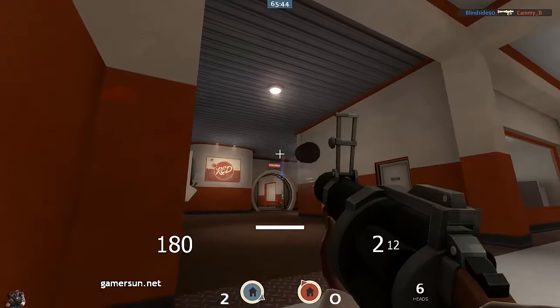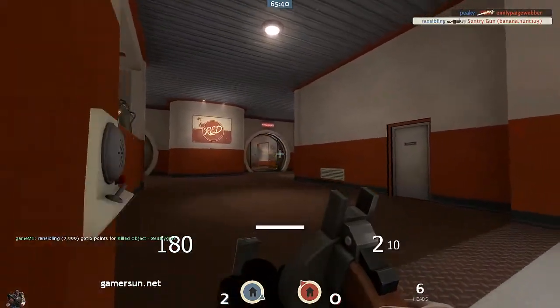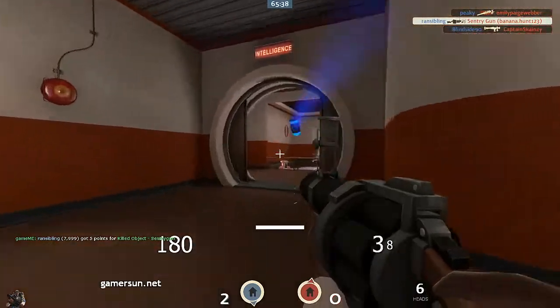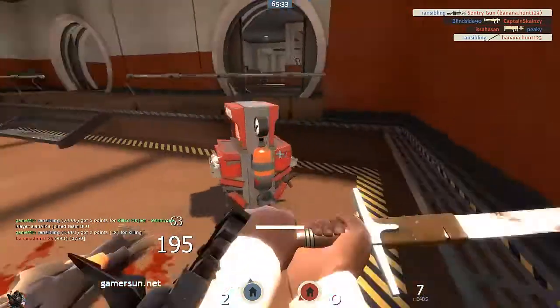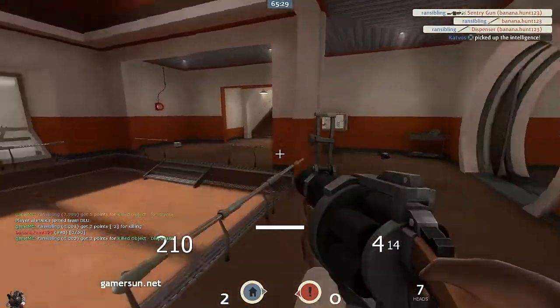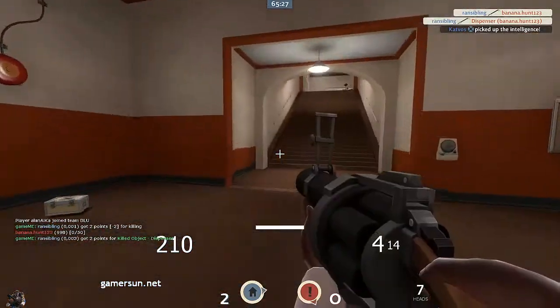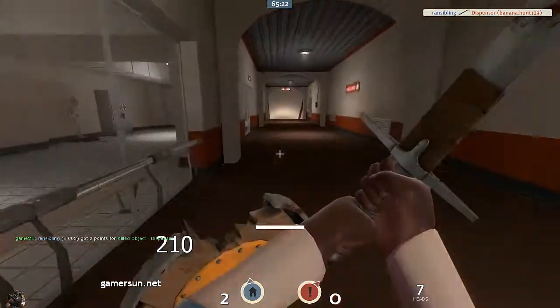I need to take out that sentry — I can't let that destroy me. There we go. It'll be an easy kill — I'll land it at that dispenser. That's the way to do it. Let's go spawn camp for a bit, see what's up here.